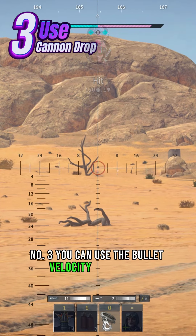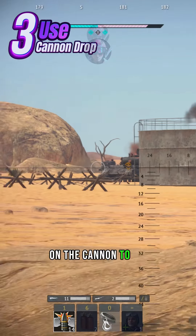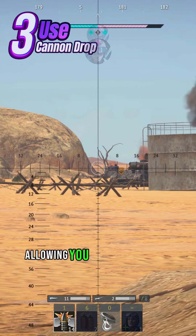Number three: you can use the bullet velocity and the drop on the cannon to hit over the top of terrain, allowing you to hit shots like these.